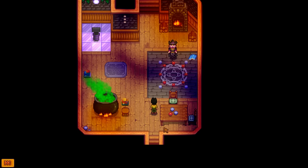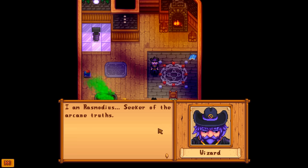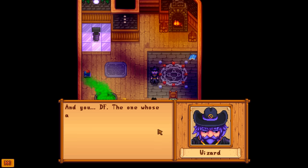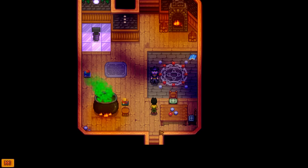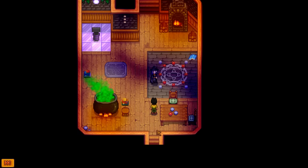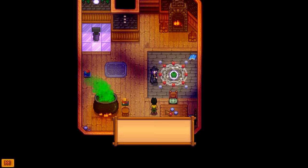The wizard introduces himself as Rasmodeus — seeker of arcane truths, mediary between physical and ethereal, master of the seven elementals. He summons a Junimo, which he explains are also something you can enslave later in the game as slow but free workers. He says: 'They call themselves the Junimos — mysterious spirits. I'm not sure why they've moved into the community center, but you have no reason to fear them.'